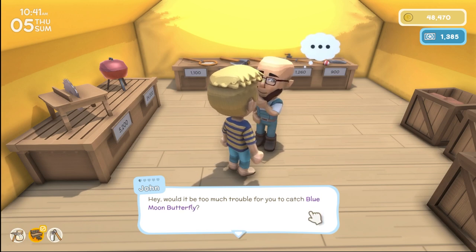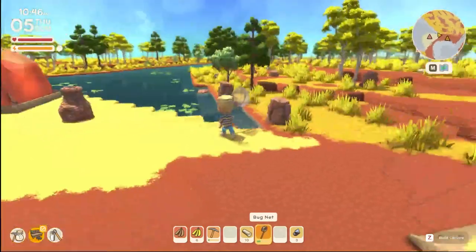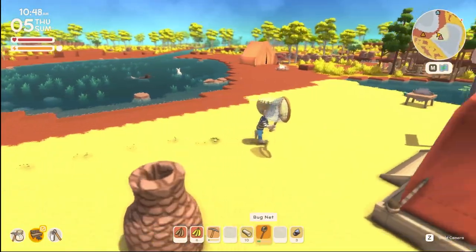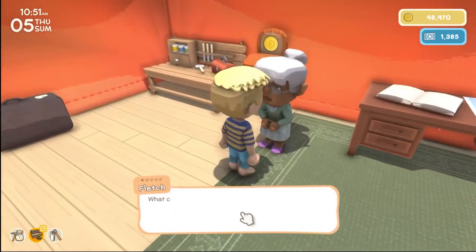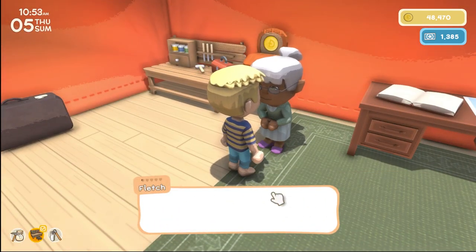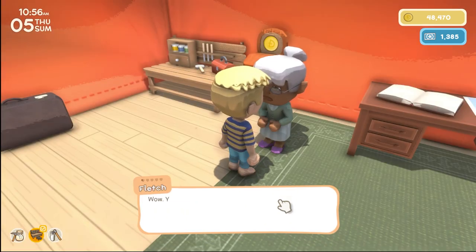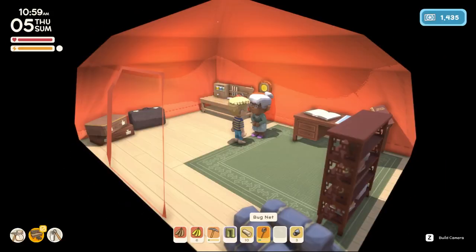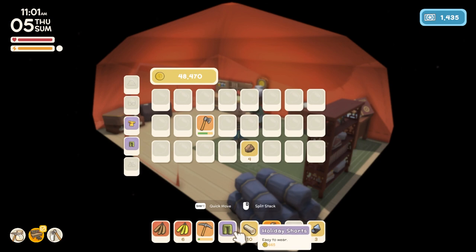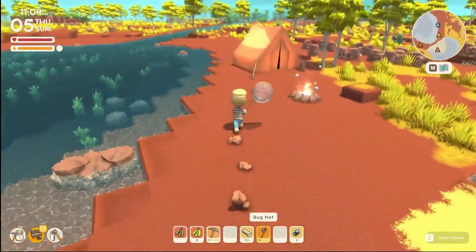Do you have a job for me? A blue moon butterfly — yeah, I should be able to catch that. He doesn't have anything to give in exchange though. This is for you — I found the clothing you asked about. You gave me holiday shorts back! I gave you clothing and you gave me clothing back — you know what, it's the thought that counts.